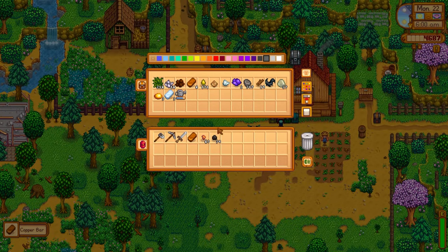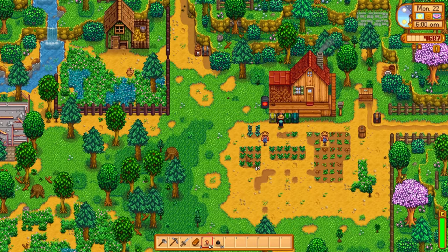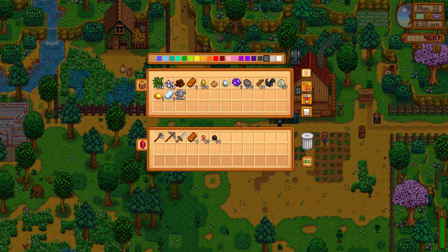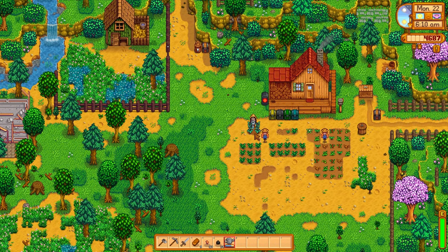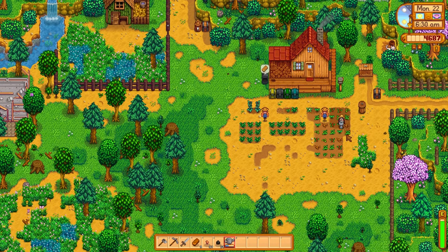Our copper axe is ready for us to pick up, which is really exciting. It's going to mean we need to go over to Clint with some more copper bars and get our pickaxe upgraded next. We're going to be able to chop down some trees and finally get some hardwood. Let's get ourselves organized, get our chores done on the farm, and then head into town.